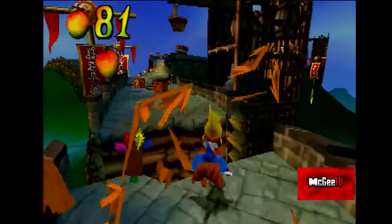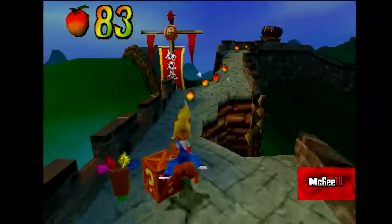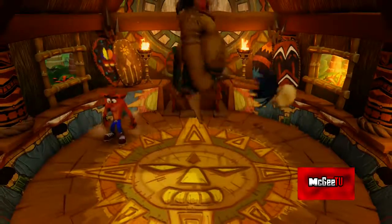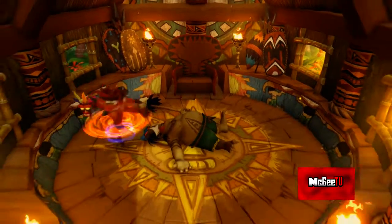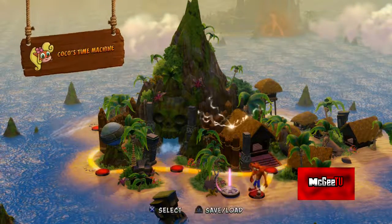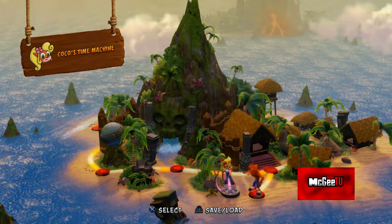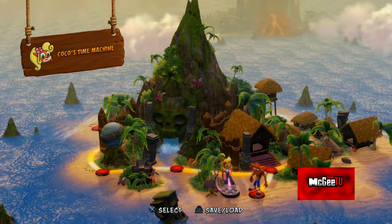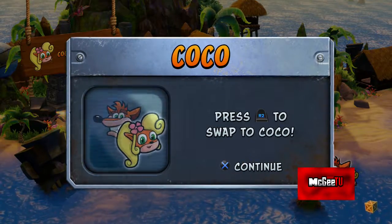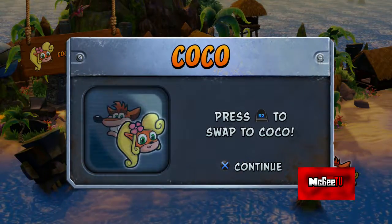One very cool new feature in this collection is the ability to play as Crash's sister Coco in all three games. To unlock her, you must play the first game and defeat Papu Papu. Upon your victory, Crash will return to the world map, where Coco's time machine appears outside of the level. Walk over to the time machine and you will receive the option to play with Coco. Afterwards, you may switch characters between levels.